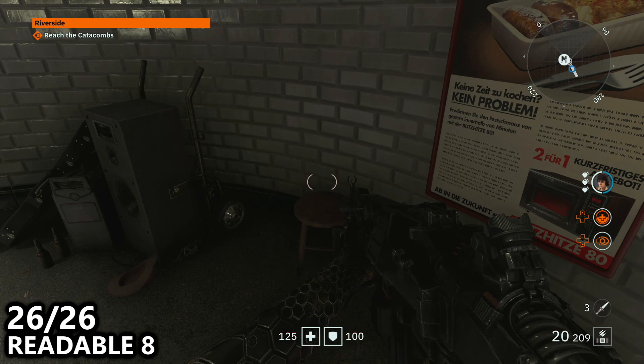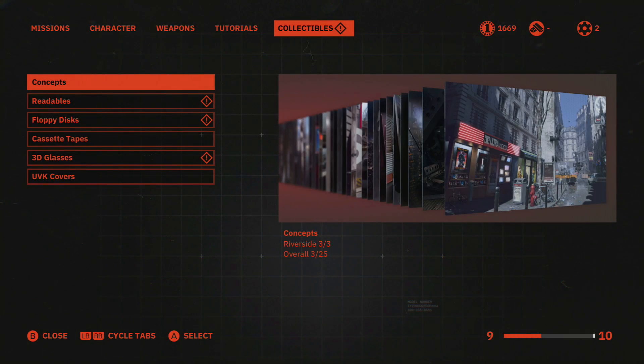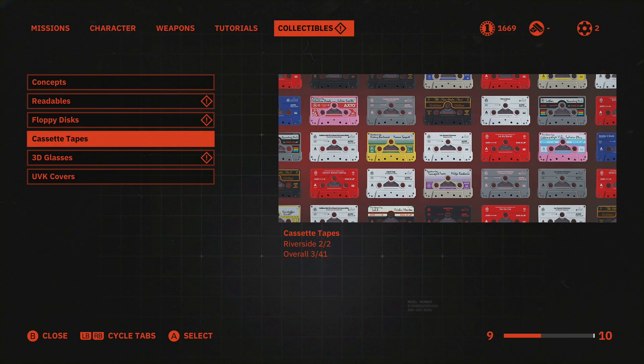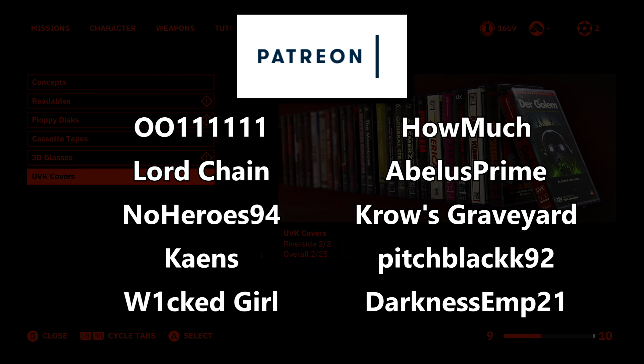If you want to double check all your collectibles you can notice them mission by mission. If you go to the collectibles menu you will see that there is a Riverside tab and an overall tab, so use that to make sure you have everything. Thanks for watching guys, leave a like on the video, see you in the next one. Special thanks to everyone on Patreon for supporting the show.